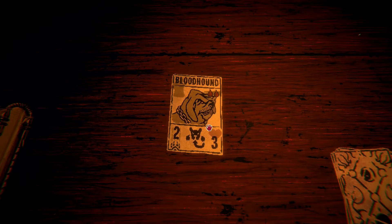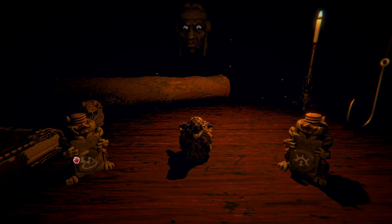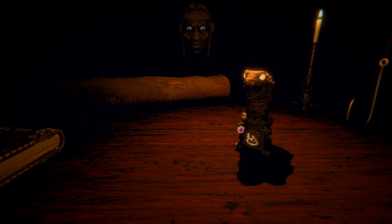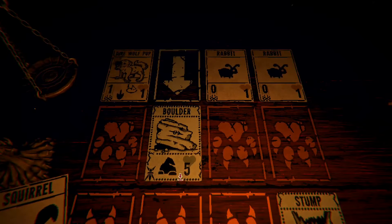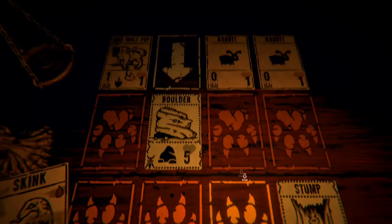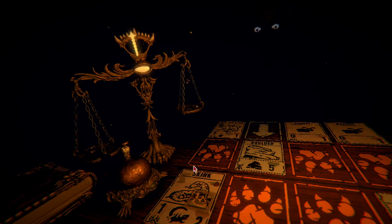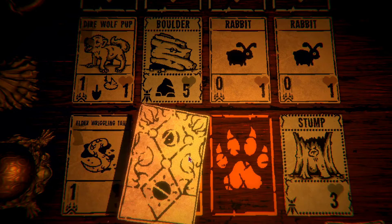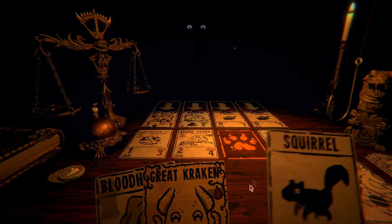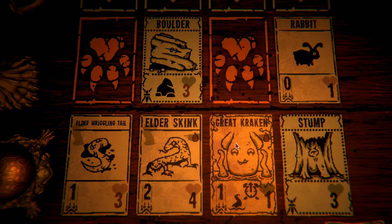Direwolf? Bloodhound works. Spike or fledgling? Fledgling. Yes, we are in for some fun with a skink run. And a wriggling tail — wakens up to become an elder wriggling tail, which is just enough to take out that direwolf buff.